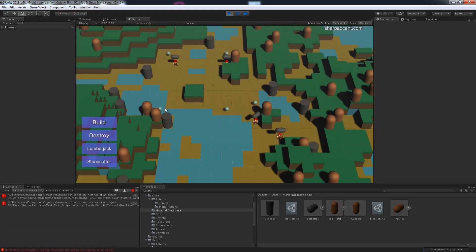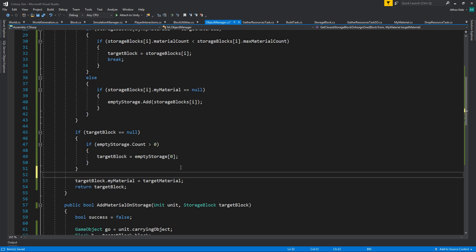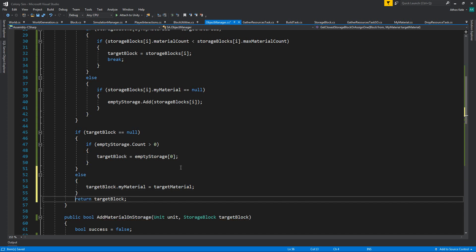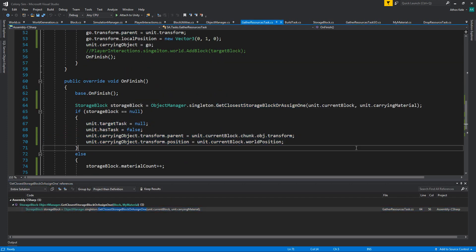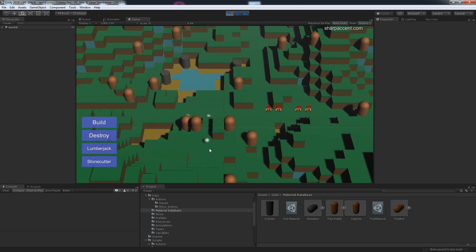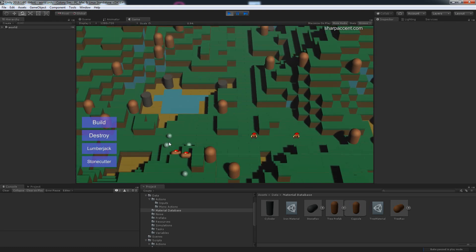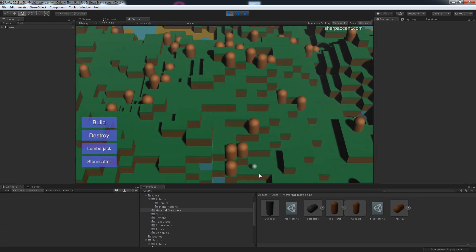Let's test what happens if we start gathering a lot more than we have storage spaces — I think they should just drop it. With that I believe we've almost completed this part. There's an error — we're missing a target block because we can't find one. So else: target block, otherwise return null and we handle the null case down here. Let's hit play, not create any storage spaces, just gather. And they didn't find any — we're only checking on one level. They just drop them there.